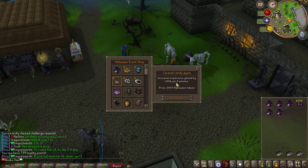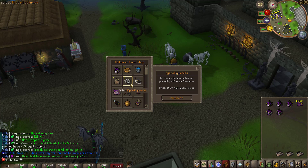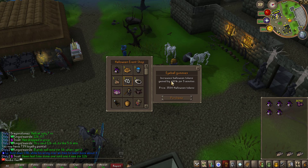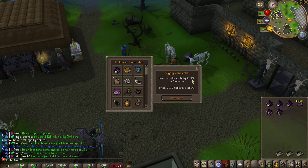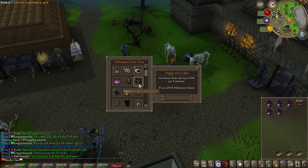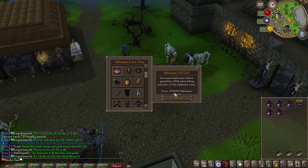Then you have the caramel candy apple which increases your experience by 10% for five minutes, the eyeball gummies which increase your Halloween tokens gained from the nightmare zone by 10% for five minutes, and the wiggly worm cake which increases your drop rate by 0.10% for five minutes.